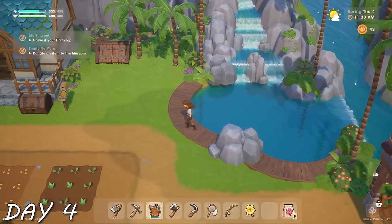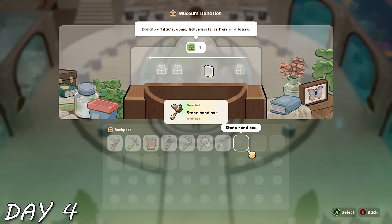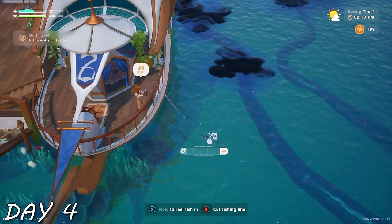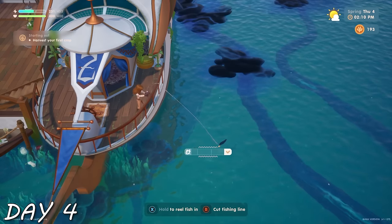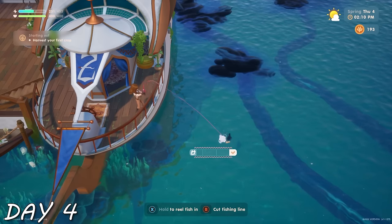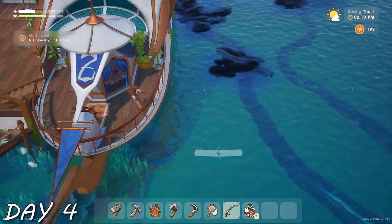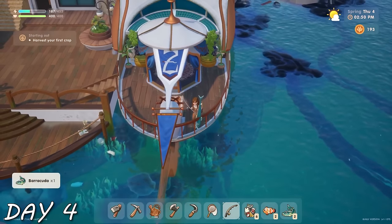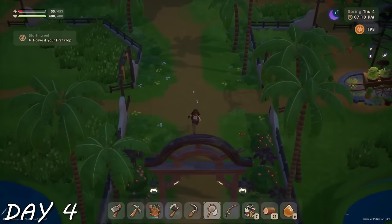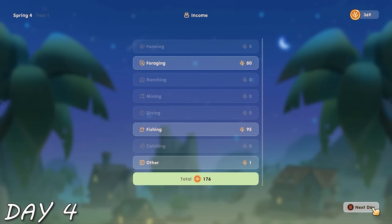Scott just wanted me to get some stuff for him. I popped home, tended to the new seeds, and remembered I had an artifact on hand to donate — donated it like the good person I am. Then I decided to do some fishing for the museum. It was a little difficult getting back into the swing of things, but I found Nemo, another barracuda, and donated them. Did some late-night foraging, put everything away, and that was day four.